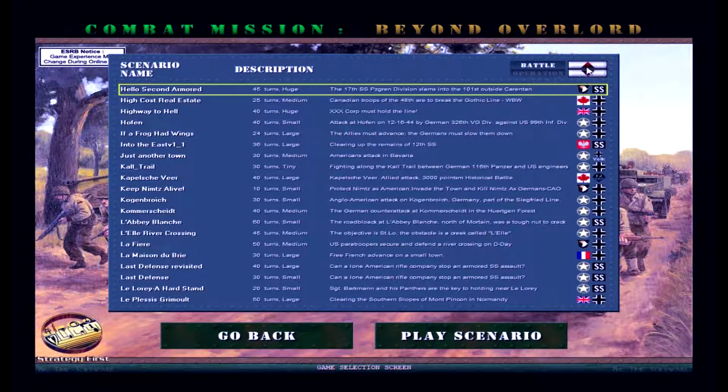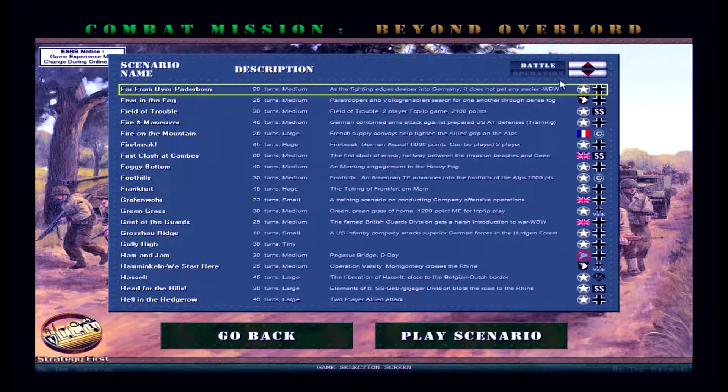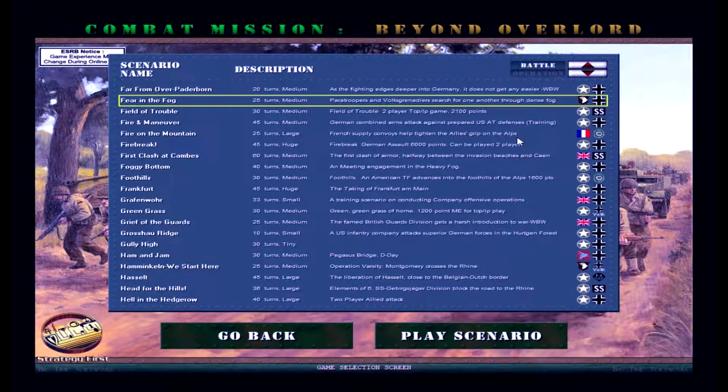This scenario deals with the German offensive opposed by the paratroopers. One of the reasons I wanted to try it is also to show how the fog effects look like in this game. Also, one of the viewers has requested I play it.